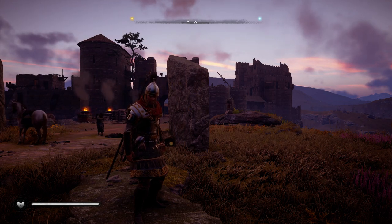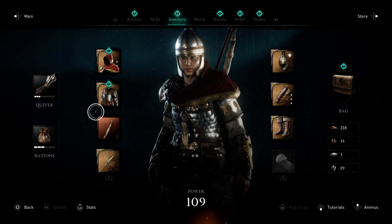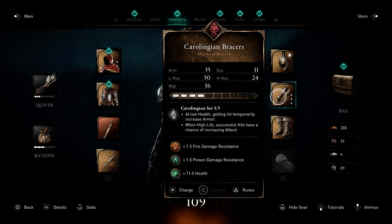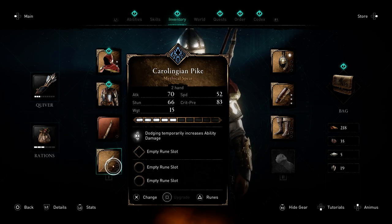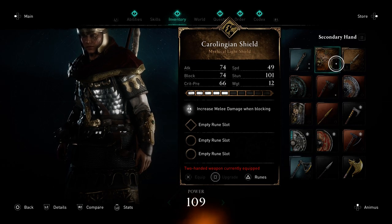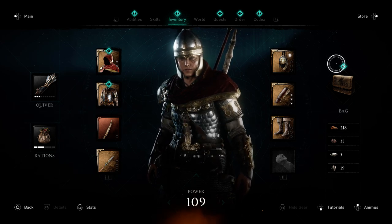So what do you actually get from this? What I can't show you right now is the ship and the eagle. But the things I can show you — you do get all of this: the cloak, the torso, the bracers, the helmet, the pants, the spear, and also the shield. You get all of this once you've completed the Twitch Prime claim, and all of this gear is fully maxed out.